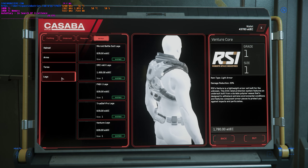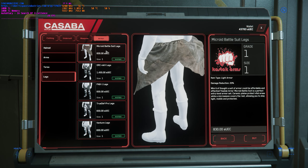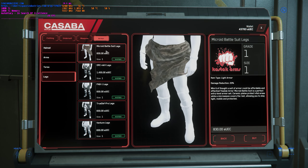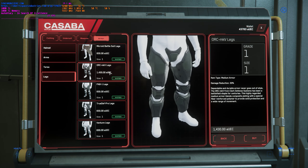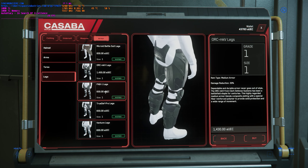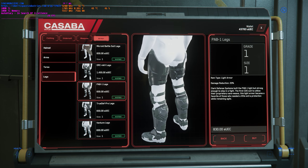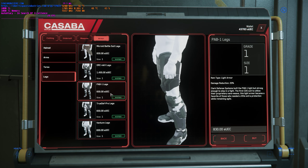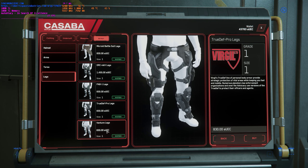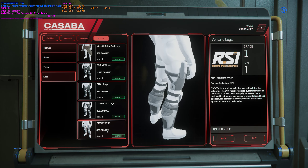Then you've got your legs. Your Micro Battle Suit legs look like a cloth wrap around — they're light. Orc MKV legs are medium. Pad One legs are light. True Def Pro legs and Venture legs are both light. And that is the armor.